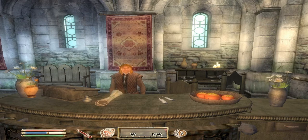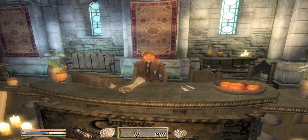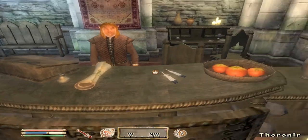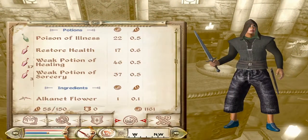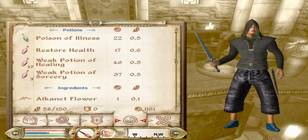I made about four trips back and forth to that first dungeon, picking up everything I could — weapons, shields, armor, ingredients to make potions. I made a lot of potions. I forget how much money I had before, but it wasn't a lot. Now if we take a look, we are at 1,100 gold, and this is just from the first dungeon.